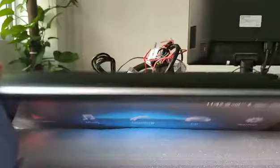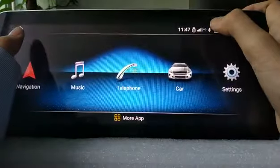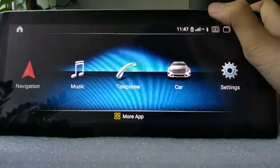After inserting the card, you should check the corner icon in the upper-right corner, just like this one.